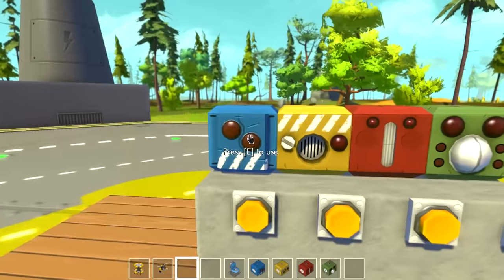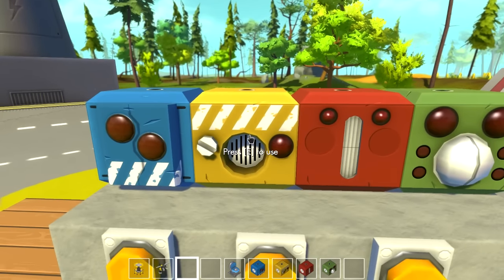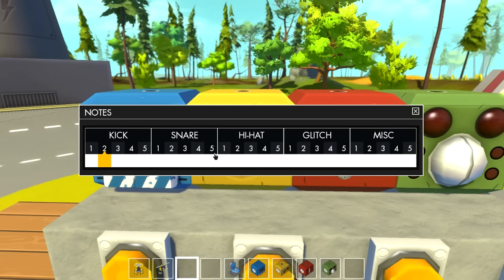The percussion block is my favorite because it gets more interesting than the others — you've got five different variants of sounds. There are five types of kicks, which are probably my favorite sound out of all of them, five types of snares, five hi-hats, five glitch sounds, and then five miscellaneous sounds.